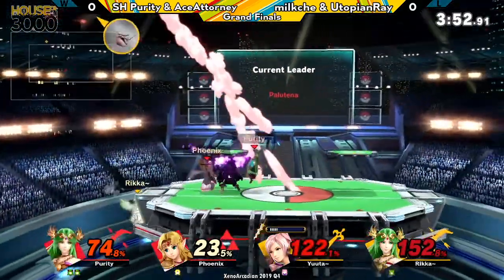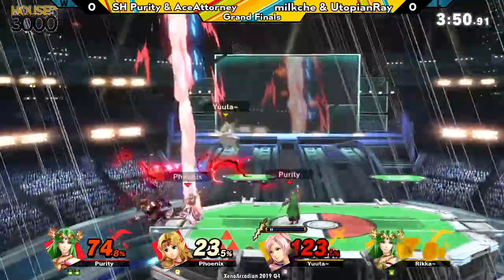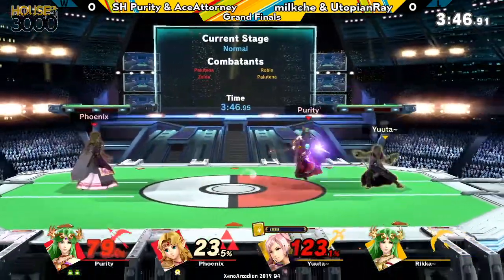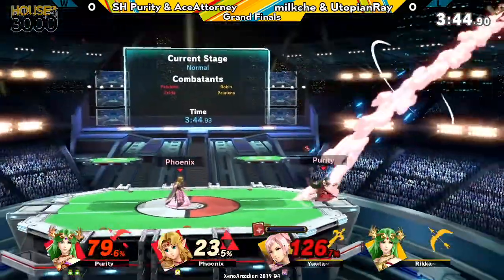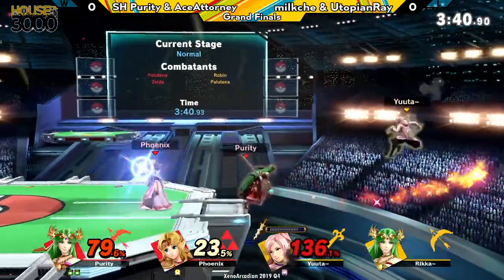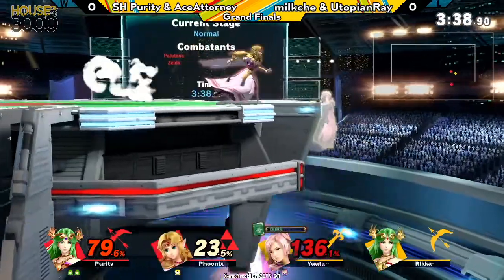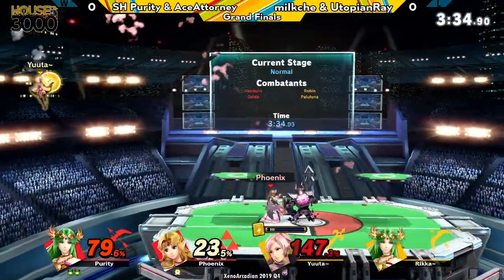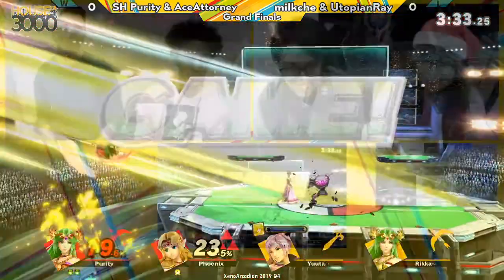Purity's pretty healthy on their second stock, so Red Team's in pretty good position right now, especially as they knock down Ray. Game 1 is looking pretty confidently into Red Team's favor. No gimp yet — had to jump. I think he wanted to go for nair, but I'll believe in that back air. Ledge cancel — very good.